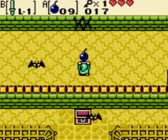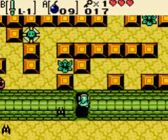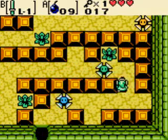You equip the bombs, preferably on a button that's not the sword button. Then you can just keep them on there. You don't really need the shield — a good 30 rupees well spent.